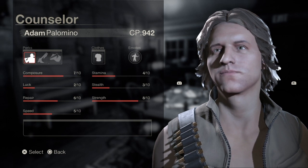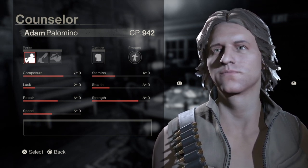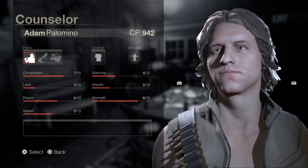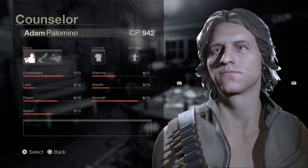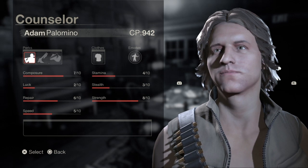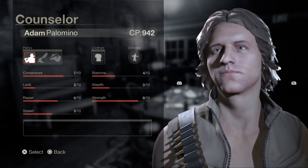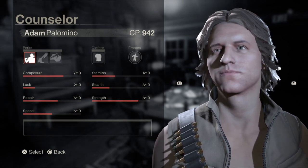This build is going to be focused on Adam's strength. The reason why we're doing that is because when you have a high strength character and they hit Jason, they remain stunned for a longer time than someone that has, let's say, like two strength. So we're going to be using perks that increase the stun duration to take advantage of Adam's high strength. And we're probably going to be able to keep Jason stunned up to 10 seconds, which is a really long time.